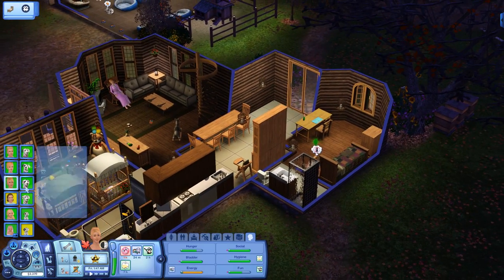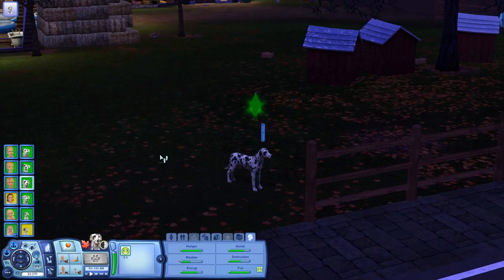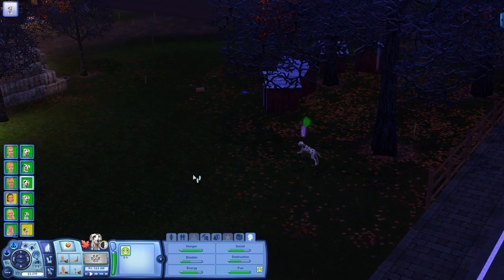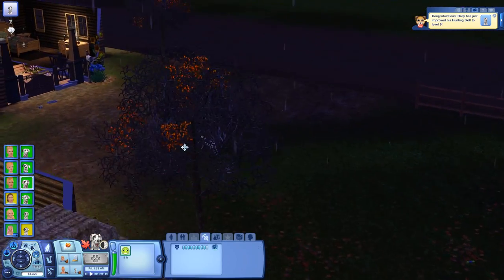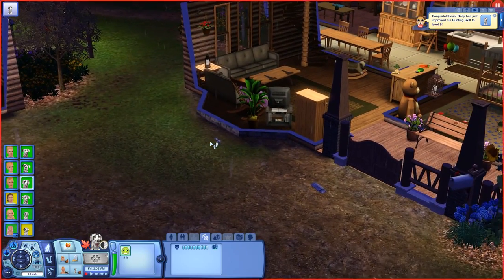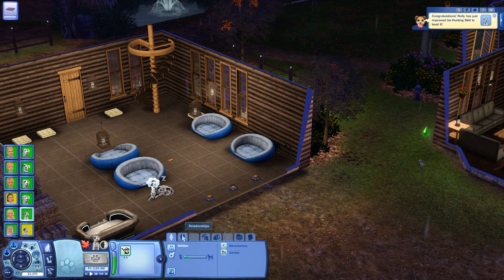I'm gonna let everybody go ahead and sleep because it's going to be Meredith's first day of school, and I'm going to see if we can get Terry to be able to bring Tisha home from school. It's hailing! Rolly has just improved his hunting skill to level nine — you go Rolly! He might be our first dog with maxed out hunting skill — that would be really cool. Get inside, little Skittles! Why skills entertained? Are you just easy going? He's an adventurous genius and actually has a little spot over his eye.